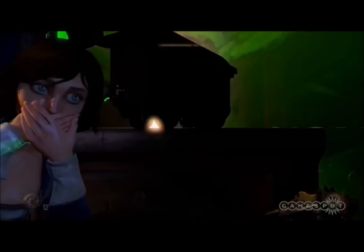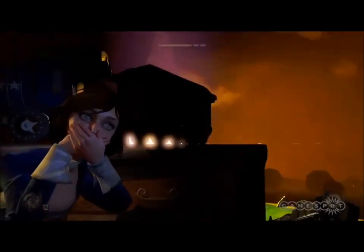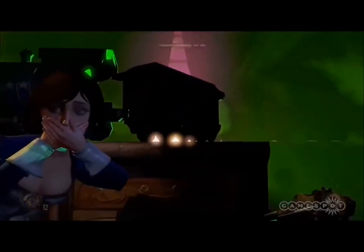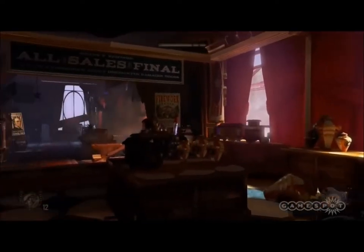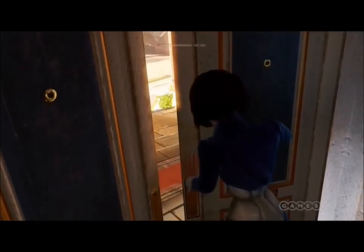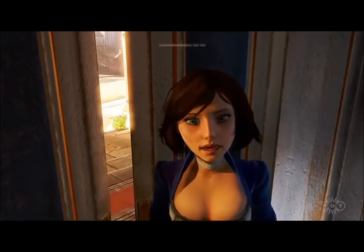There were definitely animation challenges. We wanted to sell that the Songbird is tracking you and that you're stuck inside this store with Elizabeth. We didn't want to reveal too much of the Songbird at this moment, so we constructed a space that gives you a little glimpse of what the Songbird is without letting on too much, while showing just how fearful Elizabeth is of being taken by him. This is a good introduction to her — saying very explicitly that she would rather die than go back to the Songbird.